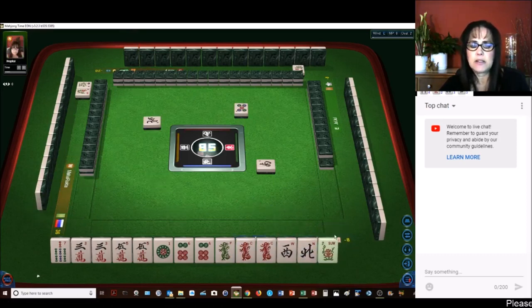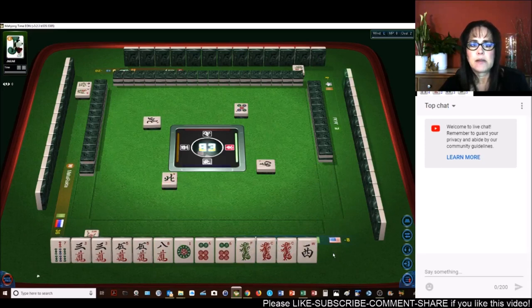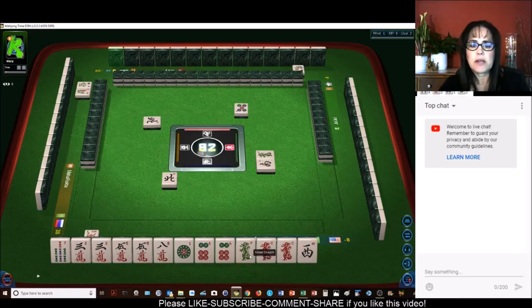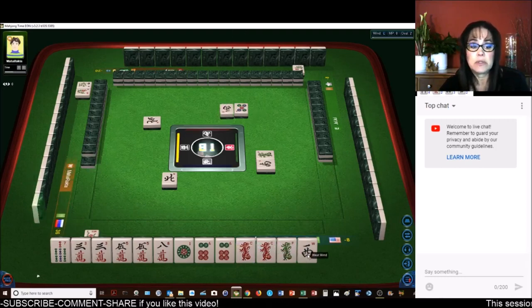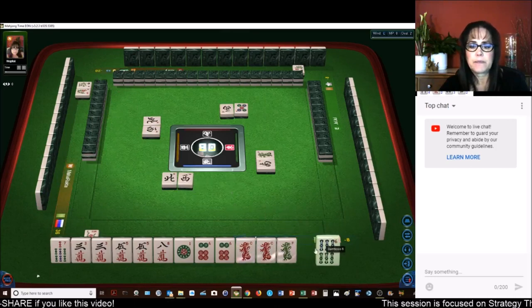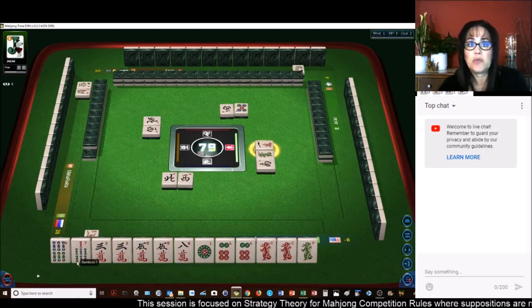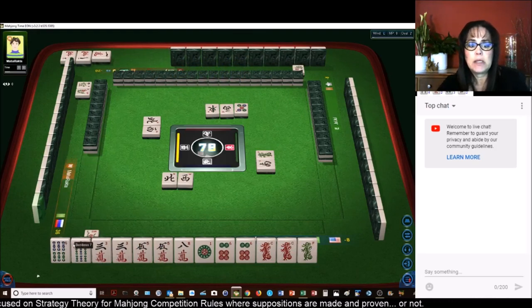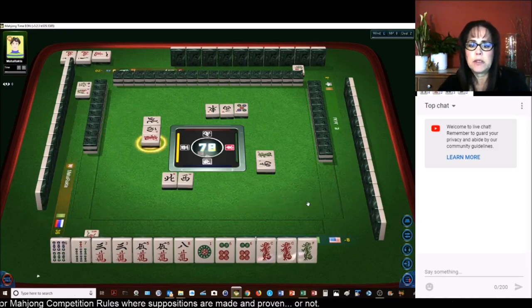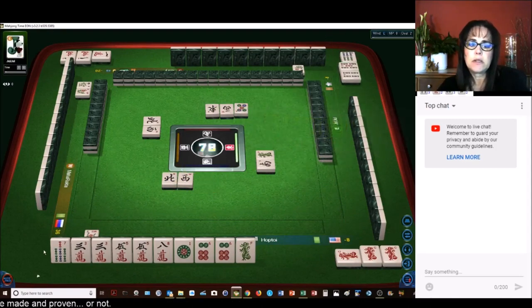We'll replace that — just double click on it to replace it. We can get rid of the North. It's already been discarded — there's only four of everything. That Green Dragon will be a good discard. I think we can get rid of these Bams — a voided suit. Bam, Crack, Dot — if you void one, that's fine. So let's void the Bams. We'll Pung and try to void a suit. All Pung, Dragon Pung, voided suit — that's what we're going for. I believe that would be 9 fawn.